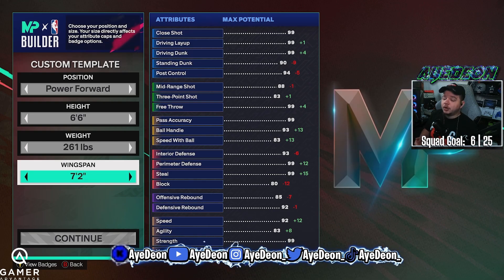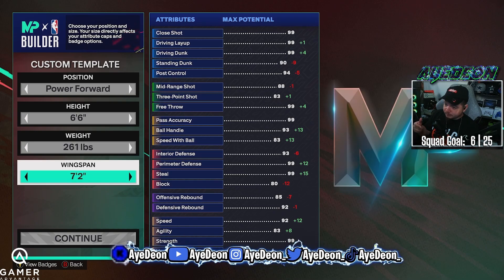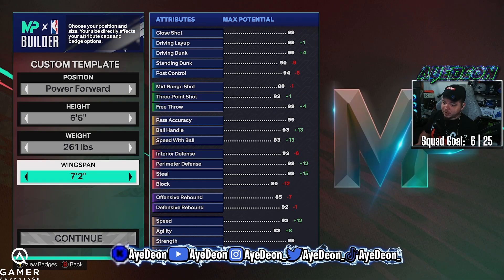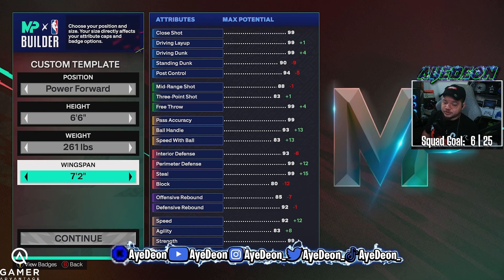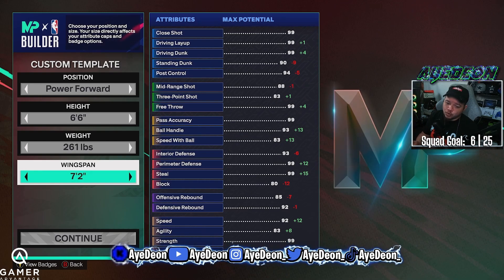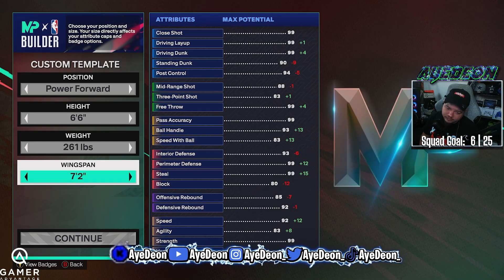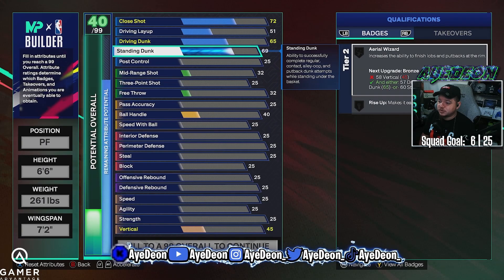If you want to use that max plus one, you can toss that on there to get Legend. We also get limitless range at bronze on this build. You'll still be able to get driving dunks, rise up, poke control, and a pass accuracy of 75. You'll be able to get block, interior defense, and post lockdown at silver. You'll also have some perimeter defense and you can get gold interceptor — and with the max plus one it upgrades to Hall of Fame intercept.